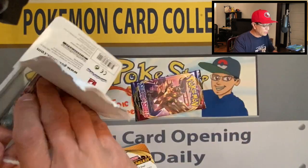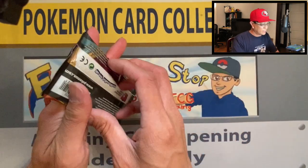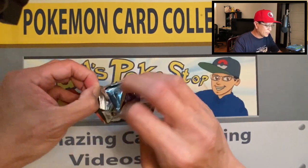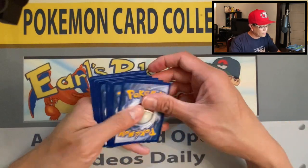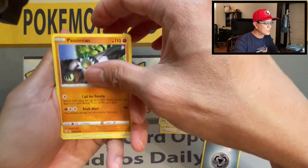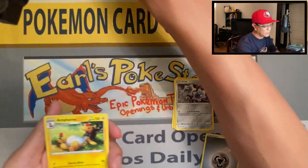Actually it's pretty easy to open these two-pack blisters — not much of a struggle. Let's start with Darkness Ablaze — mix it up a little bit. See if I can open it up like a potato chip. Four cards: Metal Energy, Ursaring, Rose Tower, Simisear, the Simian, Fletchling, Wimpod, Grimer, Clink, Kabu, reverse holo, and an Ampharos non-holo rare.